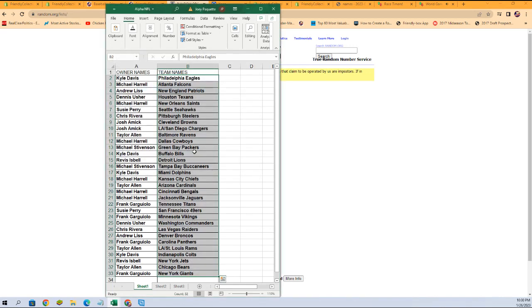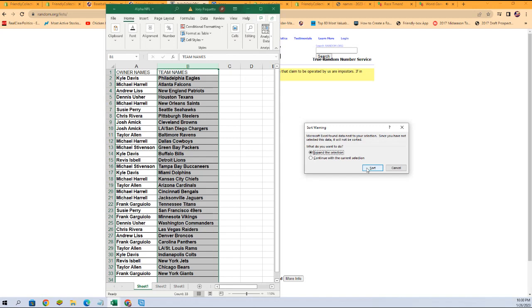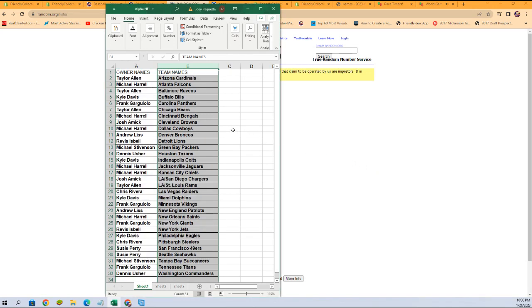That is our lineup for this break: Kyle D with the Eagles, Michael H with the Falcons, Indra L with the Patriots, all the way down to Frank G with the Giants. Any trades, go ahead and put them in chat. In the meantime, I'm going to alphabetize by team names — that's just going to make life easier on our side and get it shipped out to you a little faster.